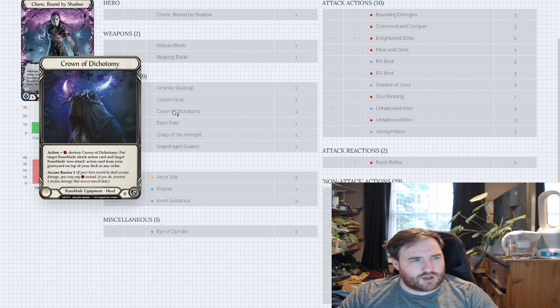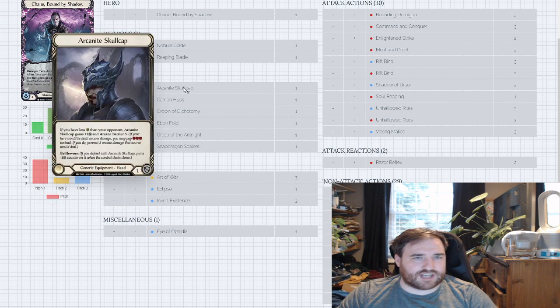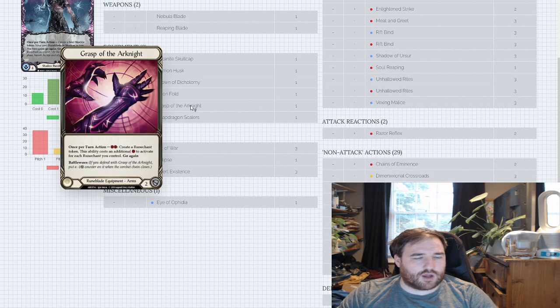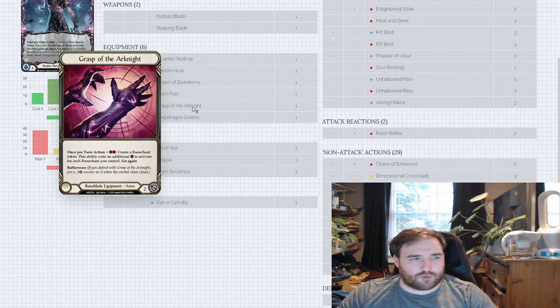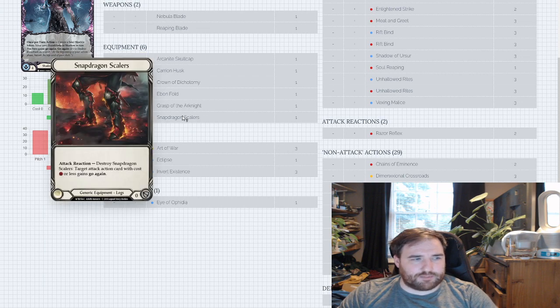I don't actually run any Null Rune versus Chain in the mirror. I think it just becomes a race of aggression, and the person who sacrifices their Skullcap or their Fold for a Crown is going to lose. Grasp is self-explanatory — blocks for 2, amazing in a slower game where you can pitch a blue, make a Runechant, do some damage. Scalar speaks for itself. Go Again in Chain is huge — having some there for the really big turn where you haven't drawn the Go Again is perfect.